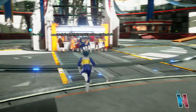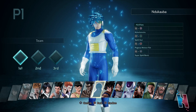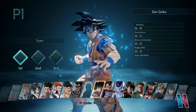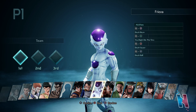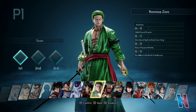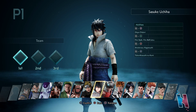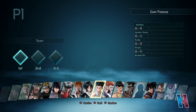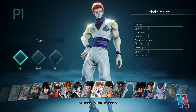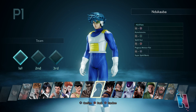I'm gonna do player one versus CPU first before we actually do a quick match - I want to get a feel for the game and all the characters. We have our created character, we have Goku, we have Vegeta who I can't wait to utilize - he was my main in J-Stars. We have Frieza, Luffy, Zoro, Marshall D. Teach, Naruto, Sasuke, Seya's in this! Ichigo, Rukia, Gon, Hisoka, Yusuke, and Toguro.